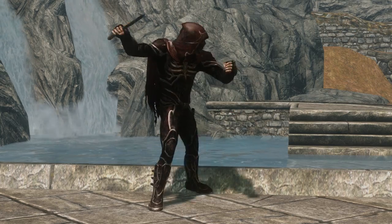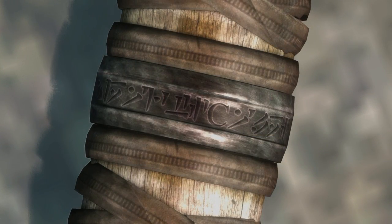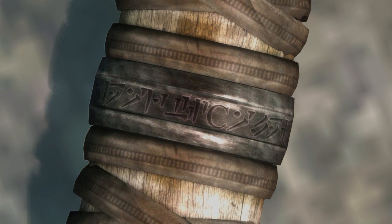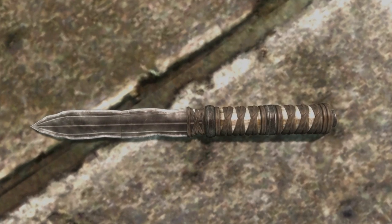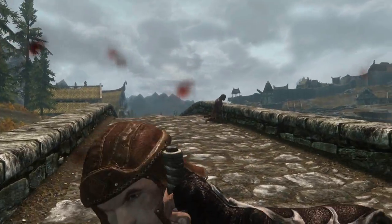We personally prefer the new texture over the old. We think unique weapons like the Kahvozein's Fang should definitely be more memorable, and this mod definitely does that. The mod replaces the vanilla blade, so you'll have to get it through the traditional means. If you don't want to use the command console, but if you do, typing 'help' then the name of the dagger will get you the item ID. We really enjoy Insanity's work and hope to see more in the future.